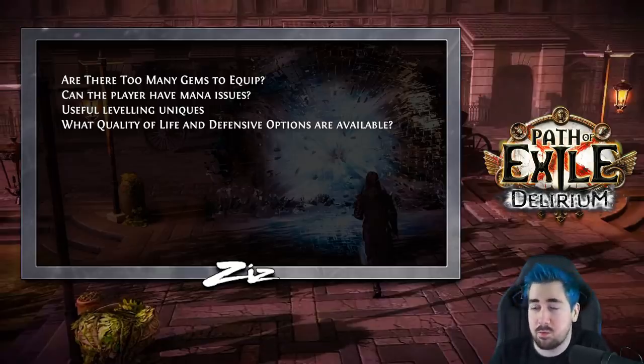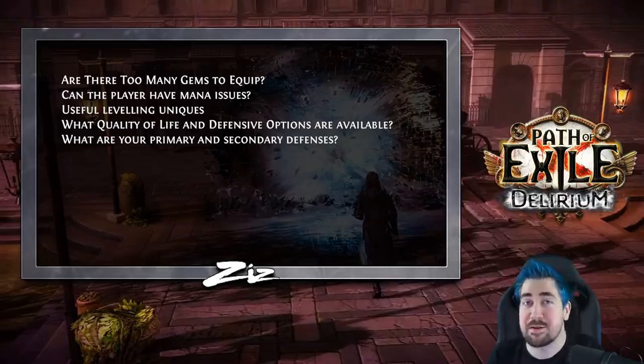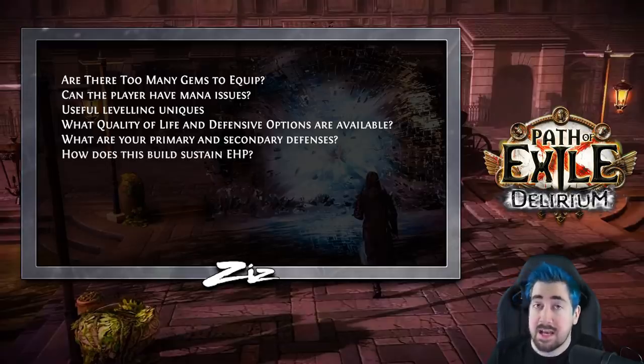Trickster offers crazy survival bonuses — it's such a tanky and nice build to play. Once you get the Kiloava timeless jewel, you can be borderline immortal to a lot of hits attacking you quickly. This build generally uses a lot of the 'negate the hit' strategy. It's slightly more vulnerable to big one-shots like Metamorph, but since you don't encounter those every map anymore, and you can still use Vaal Molten Shell for things like this, it's just a very tanky build. Delirium generally looks like something where there's a lot of enemies attacking you, and the sustain on this build in every way is really high — you're getting life, energy shield, and mana back from clearing.